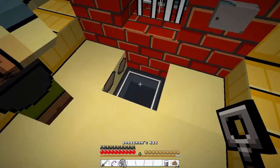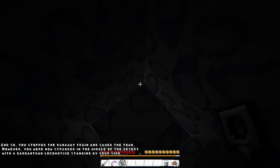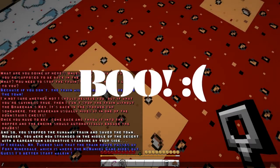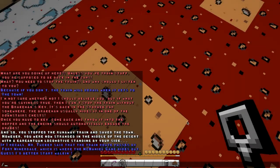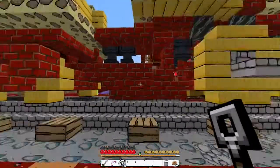The brakeman's key — we've already got that, so we just chuck it in here. That seems a bit haphazard. And so you stopped the runaway train and saved the town! However, you are now stranded in the middle of the desert with a gargantuan locomotive. Mr. Tucker said the train route passes by Fort Minerdale, which is where the Nathaniel gang hides out. Guess I'd better start walking. Come on boots, are you ready?